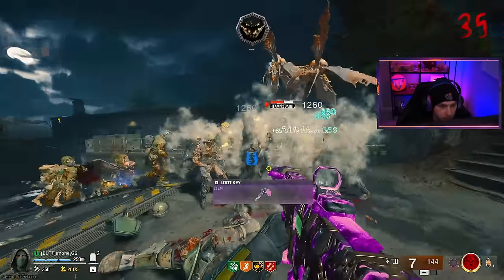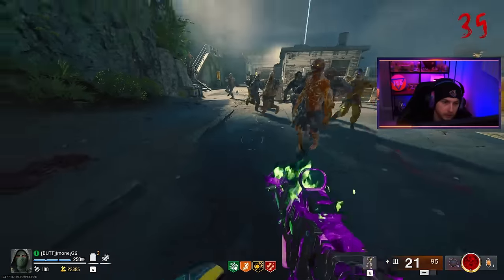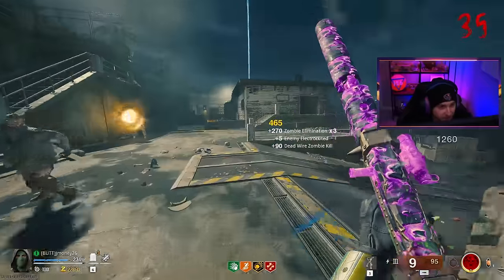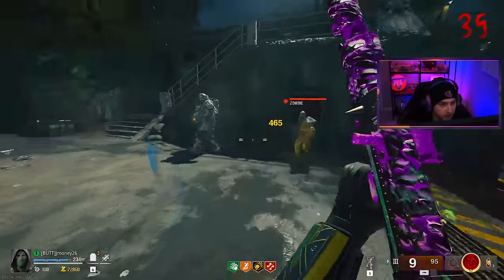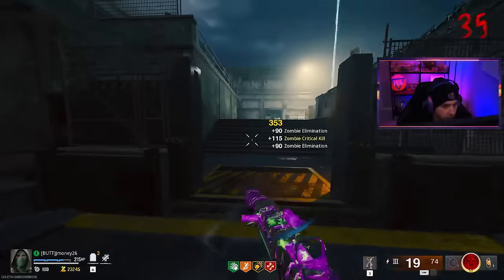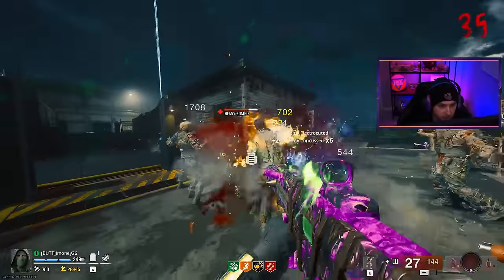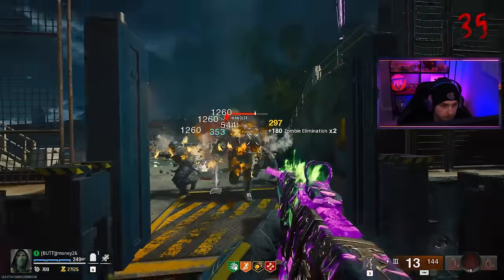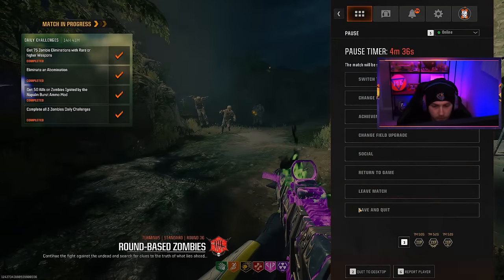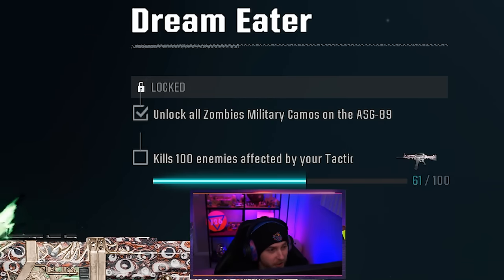Did I misread the challenge or something? Do I need to get like 300 kills while they're affected by my tactical? It already feels like I'm pretty close to that. Did that decoy literally just disappear? What the fuck? I've never had the camo curse hit this hard. This concussion ain't going to disappear on us, will it? I concussed myself — that's always good. Is this camo bugged? Let me go see what our camo progress is at. Only 61 out of 100? You have got to be fucking kidding me.